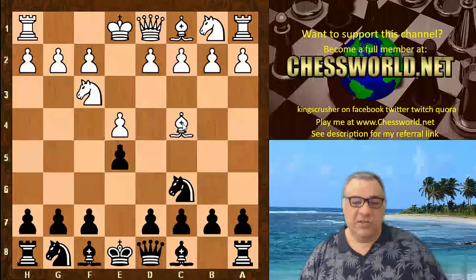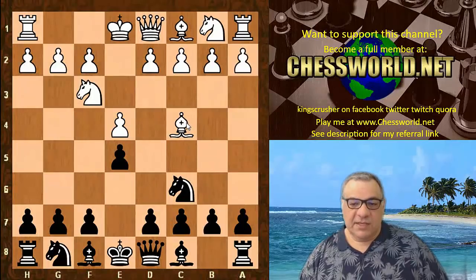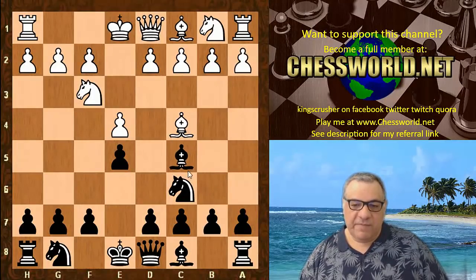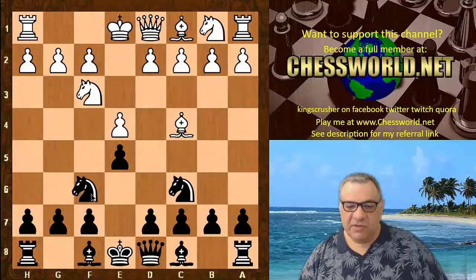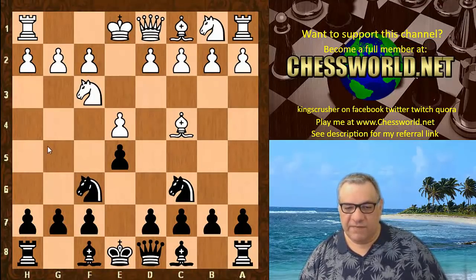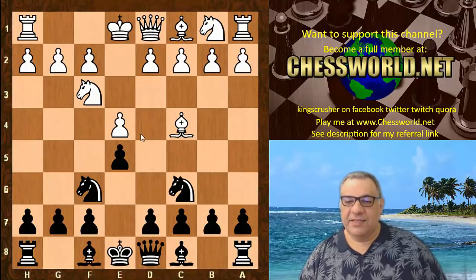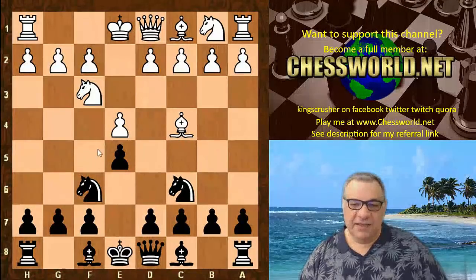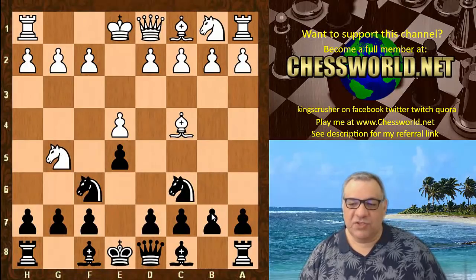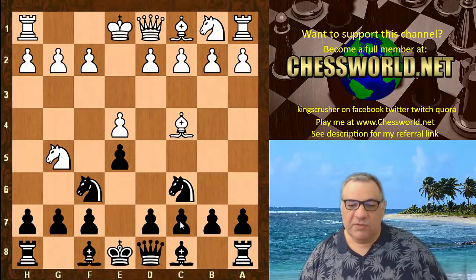Say you don't play the Giuoco Piano, which is Bishop c5, and instead you play the Two Knights Defense. Notice how you're blocking g5 here, which means Ng5 is possible — and it is still one of the main moves to test this whole thing, because you're offering your soft spot on a plate, saying to the opponent 'come and get me.' So Ng5, but it is well-known territory.